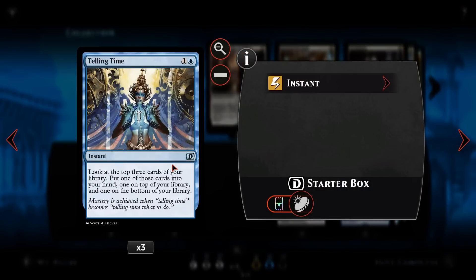We then have Telling Time. For one and a blue at instant speed, look at the top three cards of your library, put one into your hand, one on top, and one on the bottom. We look at the three cards, choose the two we like most, and put one on the bottom. It's really good at filtering — if we're mana screwed we can grab lands, or we can put a counterspell in hand and a Gearhulk on top. By turn two on the draw we can already guess what our opponent is doing by their lands and sort our hand accordingly.